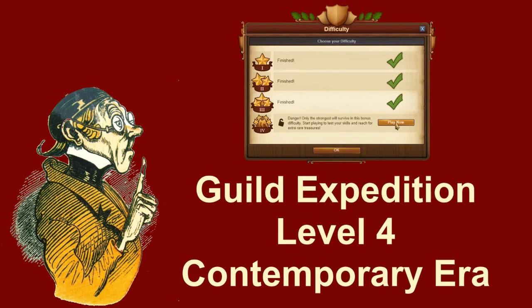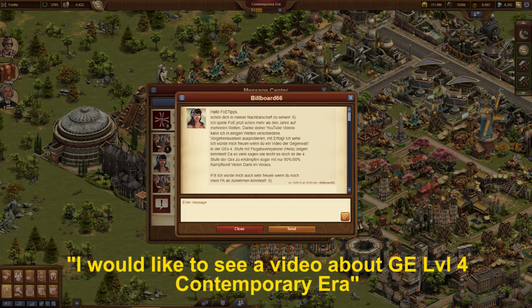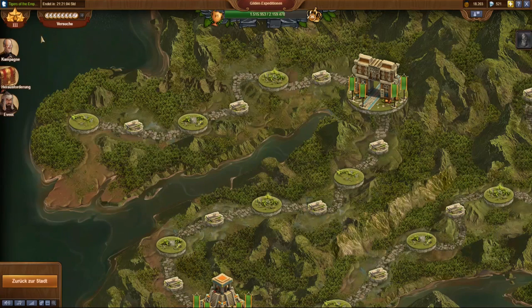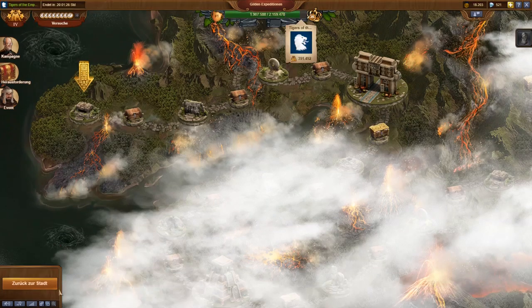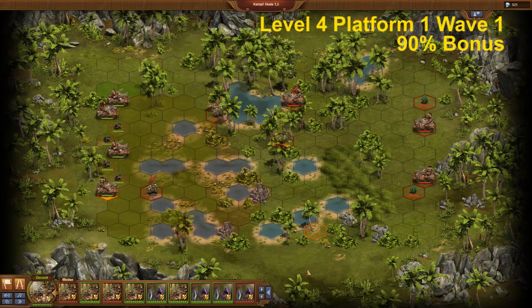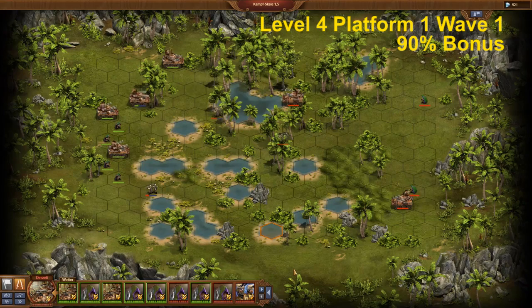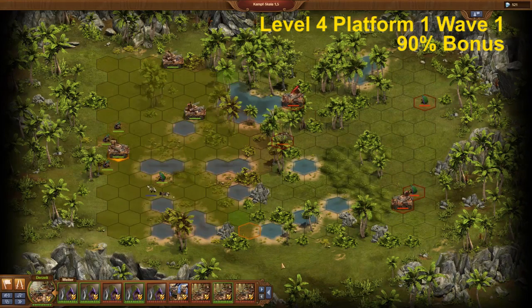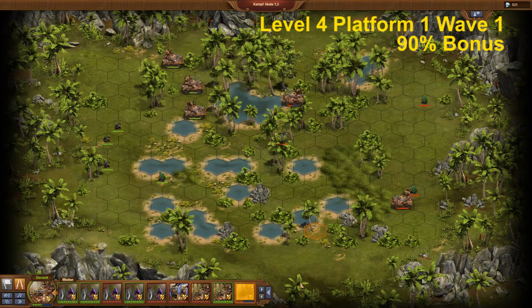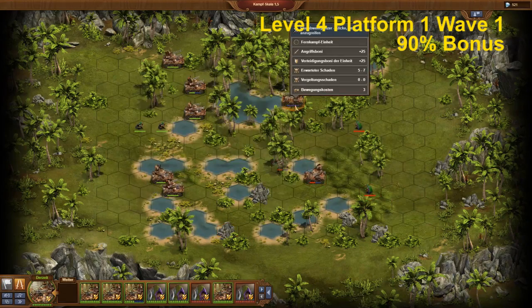Guild Expedition Level 4 Contemporary Era in Forge of Empires. Very often, especially German players like Billboard, as shown in this example, requested a walkthrough of the Guild Expedition Level 4 in the Contemporary Era. Some requesters were already complaining a bit, as I emphasized very often how easy it is to fight Level 4 with only 90% attack and defense. Once they are there, they recognize it is more challenging than expected. They wanted me to demonstrate it, and I provide exactly this today.